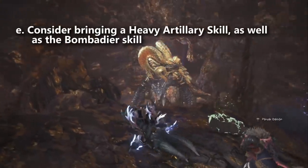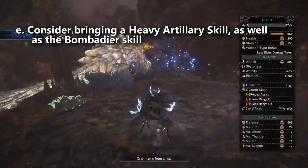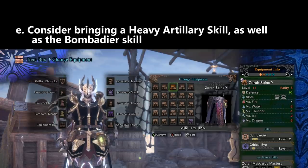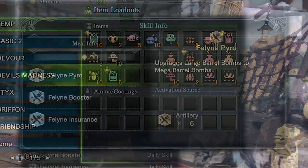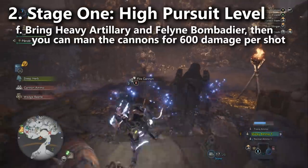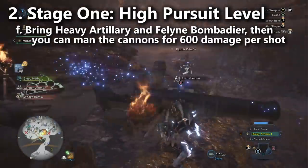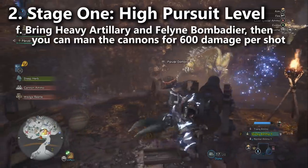For stage one, consider the heavy artillery skill and the bombardier skill. Bombardier and barrel bombs are the optimal damage output against Kulve Taroth for the entire siege, which means you want the Zora Gamma Coil on basically all your builds. Set up your item loadout to craft as many mega barrel bombs as possible. Don't forget you can eat Feline Pyro, which turns all large barrel bombs into mega barrel bombs as you set them down — saving your Devil's Blight mushrooms for other activities.